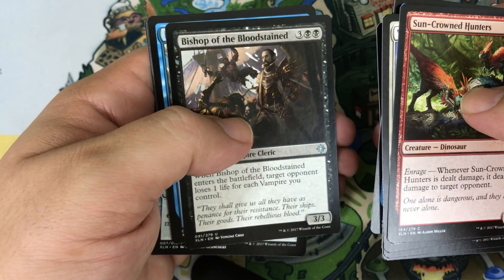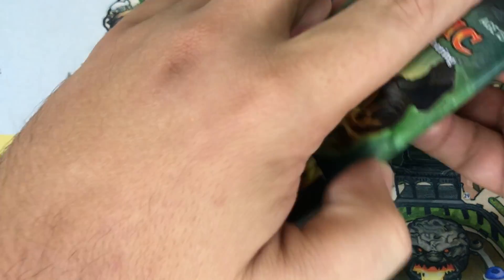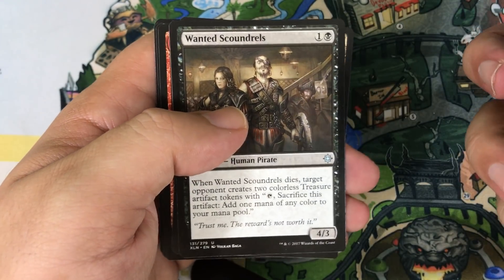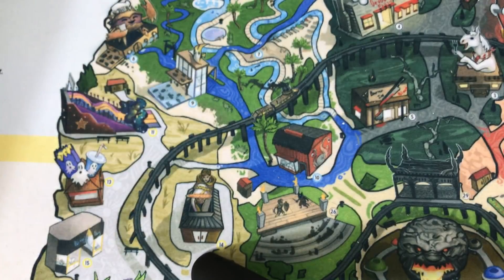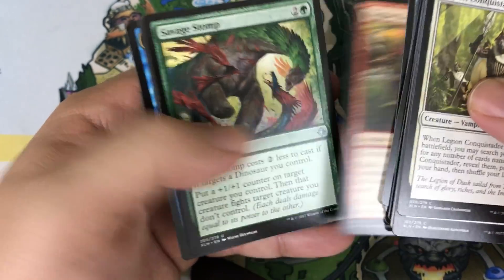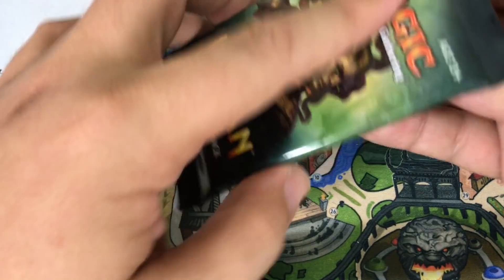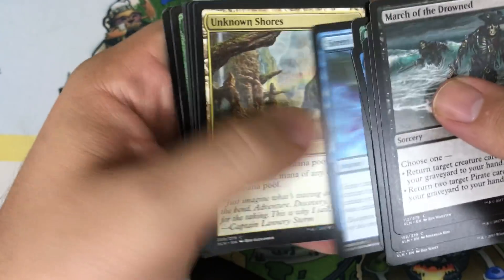Pack twenty-seven: Dusk Legion Dreadnought, Bishop of the Bloodstained, Deadeye Quartermaster. Our rare is Arcane Adaptation — actually a sweet card. There are actually better rares overall in this set than the Mythics; I'd rather hit a lot of the good rares than most of the Mythics. Pack twenty-eight: Wanted Scoundrels, Field of Ruin, Raptor Hatchling. Our rare is a Fel Flagship. Seven packs to go, still want that big hit — we haven't seen a foil rare yet. Pack twenty-nine: Elaborate Fire Cannon, Rigging Runner, Savage Stomp, and Deathcourge Scavenger — good sideboard card seeing Standard play, mainly out of the Dinosaur build, though that deck has struggled a little.